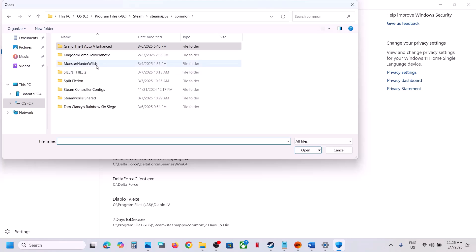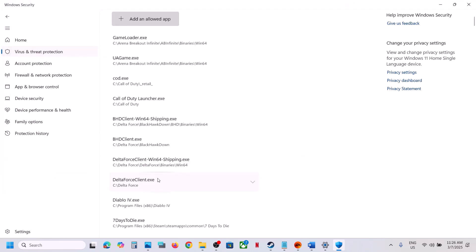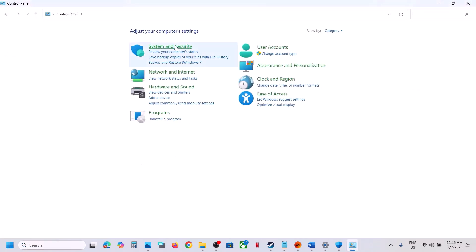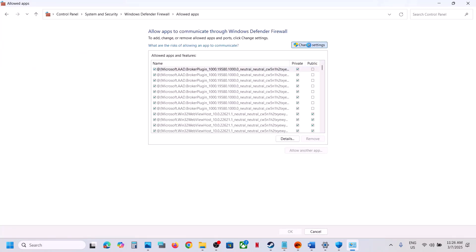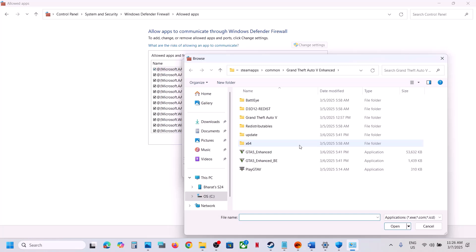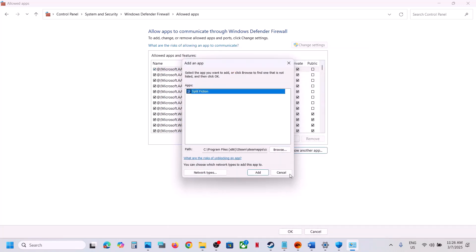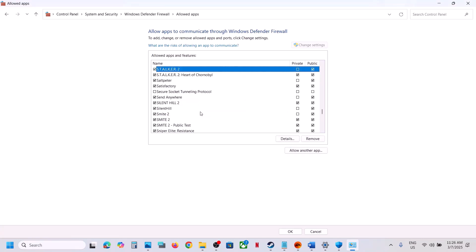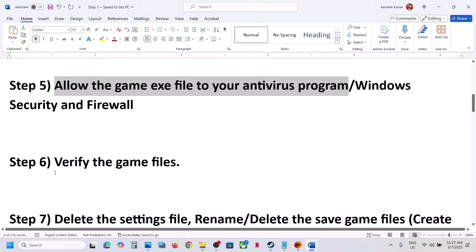Click Add an Allowed App, then Browse All Apps, go to the game installation folder, select the game exe file, and click Open. Next, type Control Panel in the Windows search box, open it, go to System and Security, then Windows Defender Firewall. Click Allow an App or Feature Through Windows Defender Firewall, click Change Settings, then Allow Another App, click Browse, open the game folder, select the game exe file, click Open, then click Add. Once the game is added to the firewall, launch the game and check.